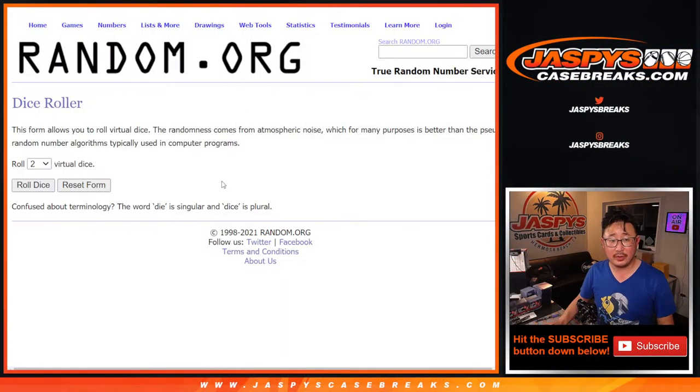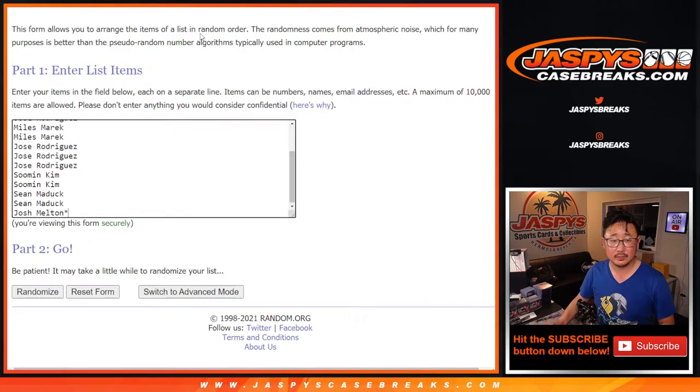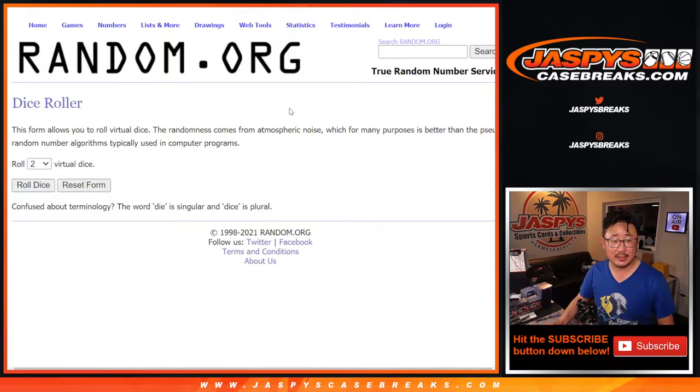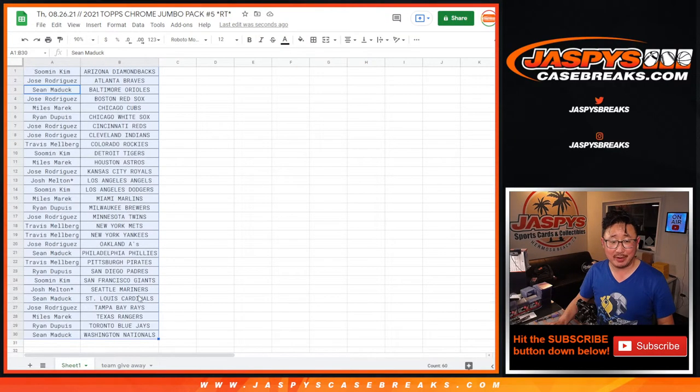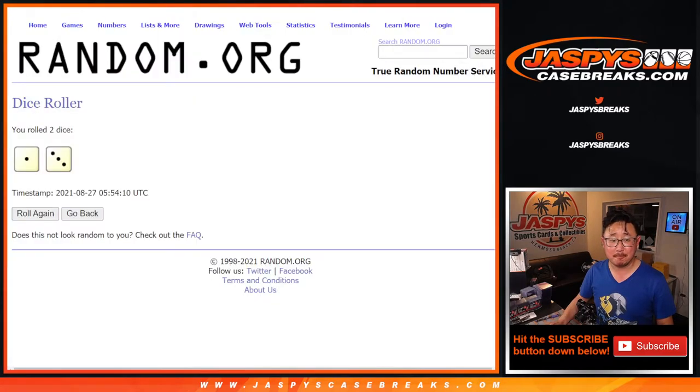So now there's a new dice and a clean list. Let's get the original 15 names and randomize that list. One and a three — that's more like it, one and a three, four times. Top six after four rolls will get teams. Good luck, fingers crossed.